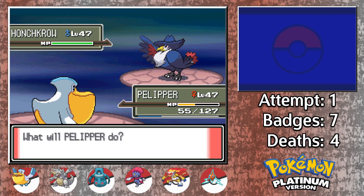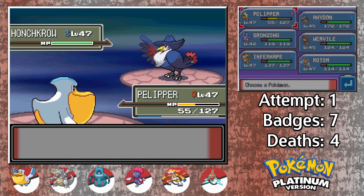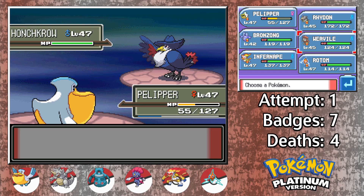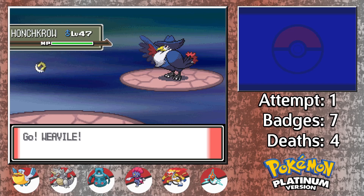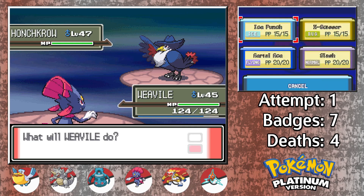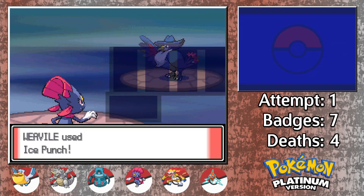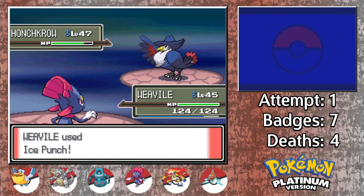Moving on to Honchkrow now, there are several moves that could come out here as everything other than Heatwave is neutral. So I decide to bank on Psychic as it seems to be the move that will most likely kill Pelipper out of the three options, and I send in Weavile to take the incoming hit. Luckily for us, it was indeed Psychic, and we get the free switch. Honchkrow may be fairly bulky himself, but I have a feeling this Ice Punch is gonna hurt. A lot.